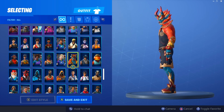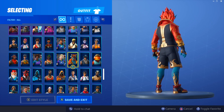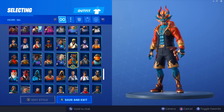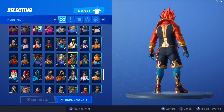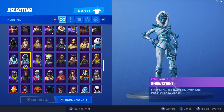Next we have Fire Walker — a very interesting skin. This was encrypted, so a lot of people had no idea we were getting it since it wasn't in any leaks. The shorts are kind of weird on him, he kind of looks like a kid and he has like a 12-pack, which is also very weird. But I like it — it's very troll and I'm happy to have it.